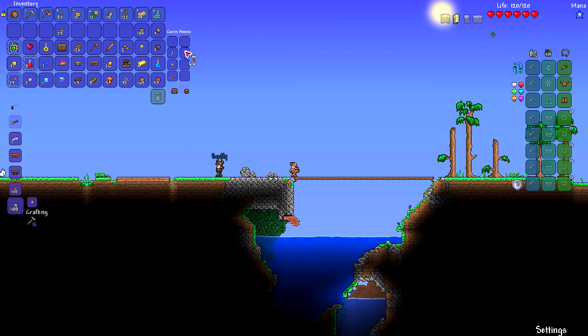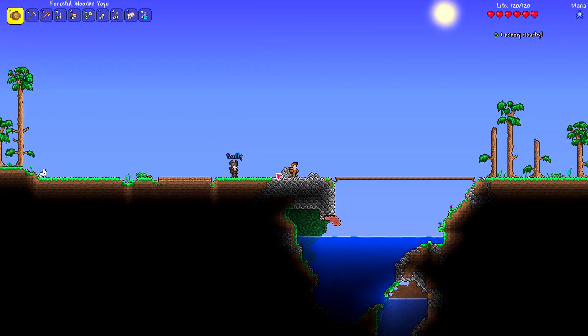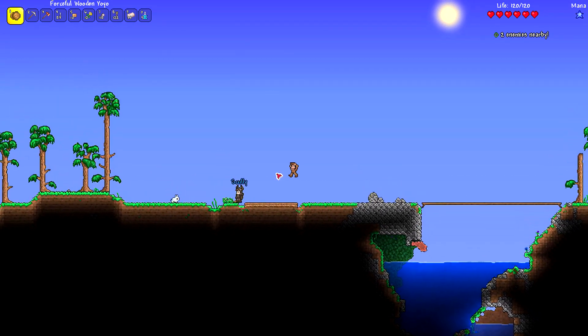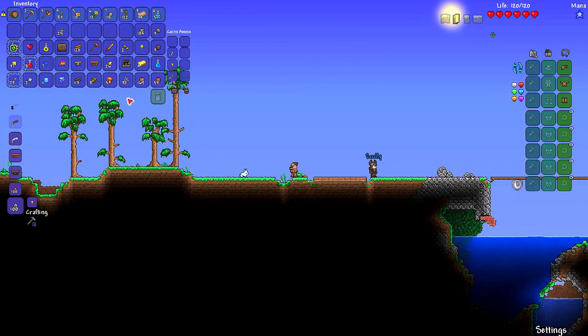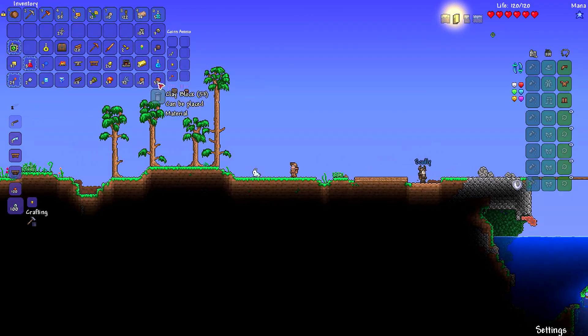All right, this area right here — if you can see underneath there — there is some nice water right here. I think right here is probably going to be our best bet. We're clear from biomes on both sides. Oh, by the way, this is for you, oh my valentine.